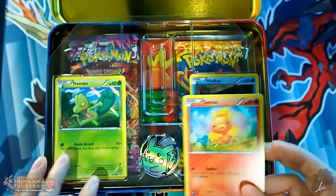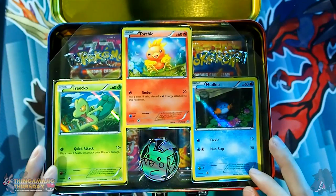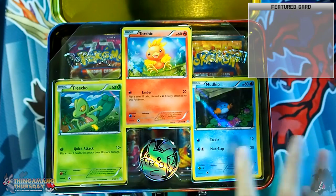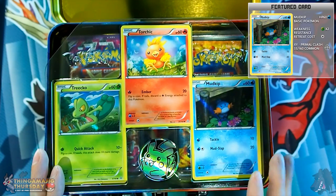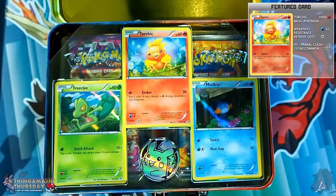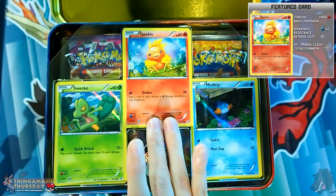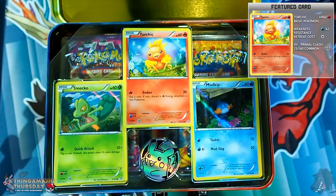There's our Mudkip — it comes with Tackle and Mudslap. Quite a decent start for a basic Pokemon. Torchic is kind of your typical fire starter basic card — Ember. Although if there are any other Torchic variants, I'd probably use that over this one because Ember requires discarding cards. Unless there's some type of support card from the series that could work well with it — I'll look it up after this video.